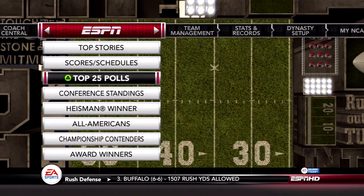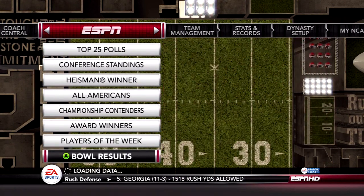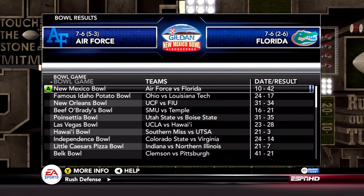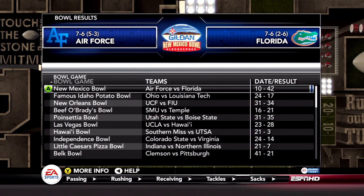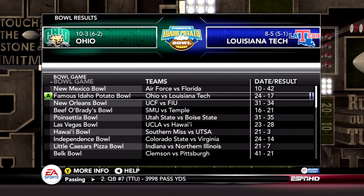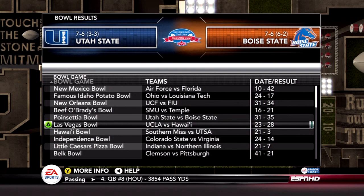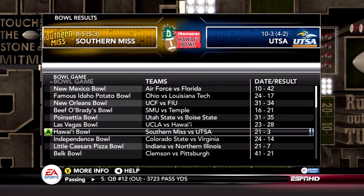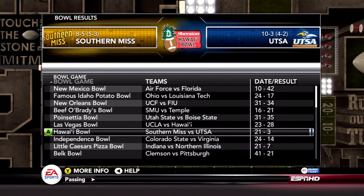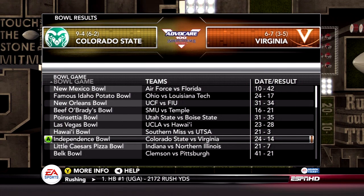I'll start with the bowl results. Florida beat Air Force in the New Mexico Bowl. Texas San Antonio — their first season as a team — went 10-3. It's kind of impressive, but they did get beat by Southern Miss. Oregon went to the Holiday Bowl. Kentucky made a bowl game — good for them. Army made a bowl game, which doesn't happen too often.